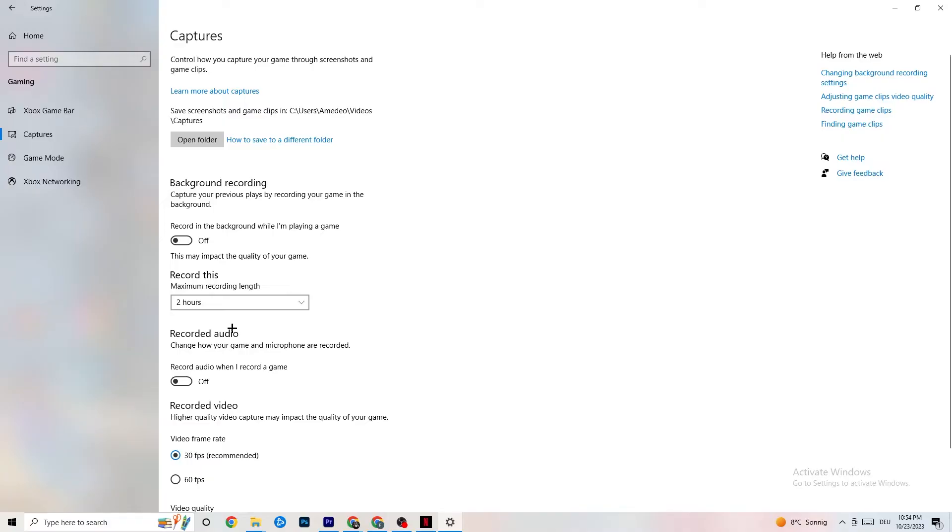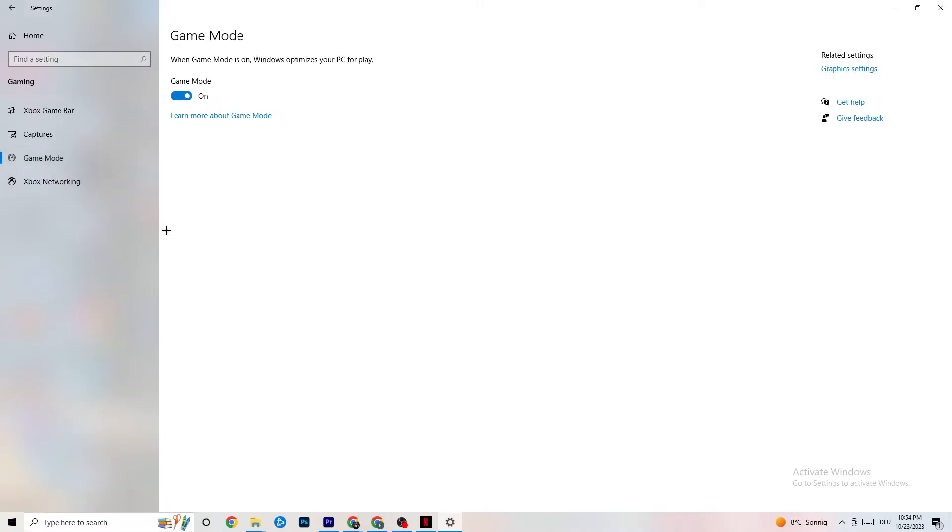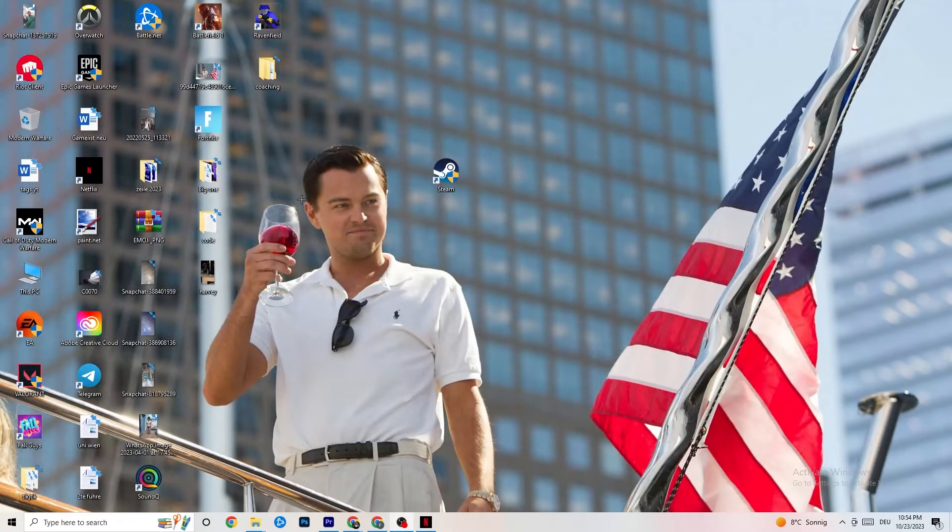Click on Game Mode. This one is tricky — I can't generalize whether to turn it on or off because it's different for every PC. You need to check it for yourself: try it both ways and see which runs better on your device.